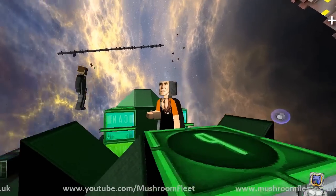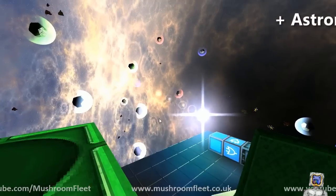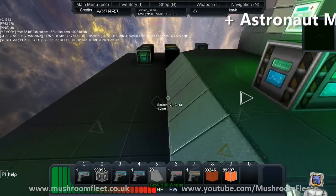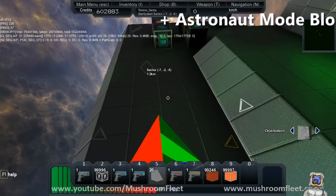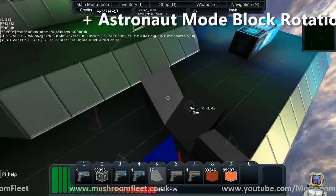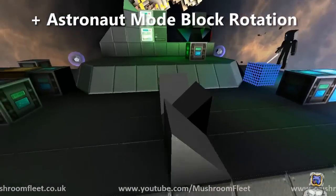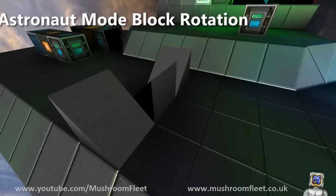Basically, if I get a wedge and hold left control, the orientation is shown in the bottom right corner. I can stick one like this, and one like this, and one like this — no problem at all. Now you can orient blocks without a build block from astronaut mode.